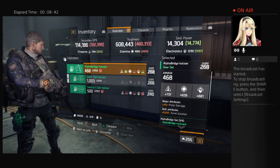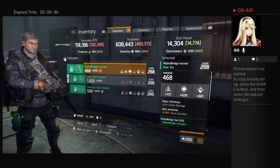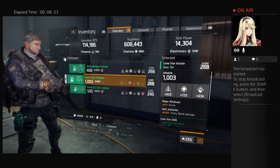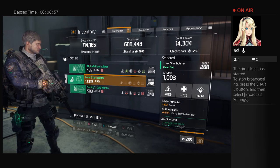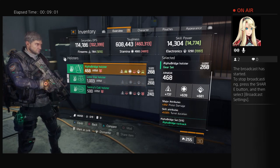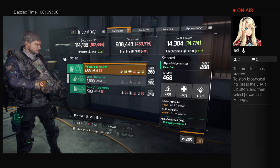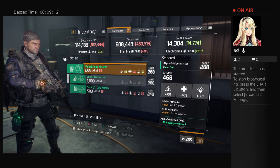Let's take a quick look at my two holsters, and then there's something I want to show you in the stash box. Right now I'm wearing a 1000 armor Lone Star with an extra 473 armor and sticky bomb — which I don't use. But the Alpha Bridge one has all three items. Do all holsters carry all three attributes?